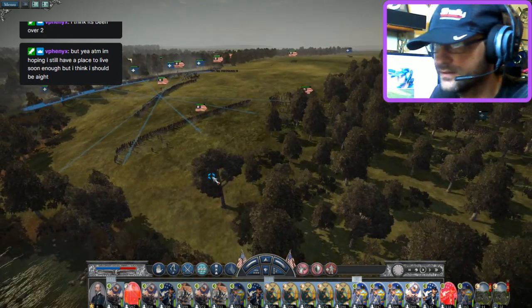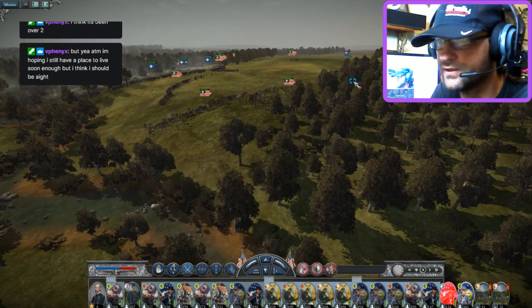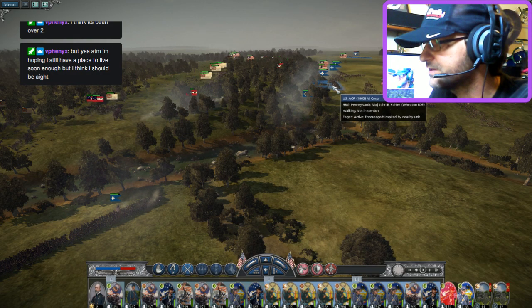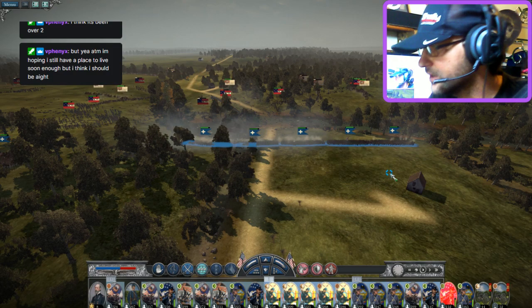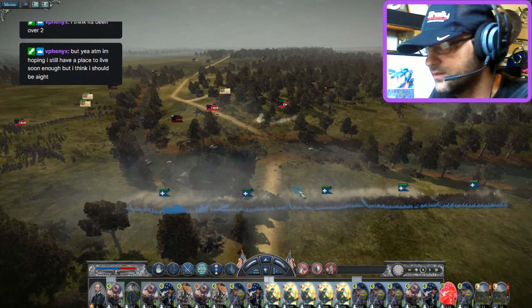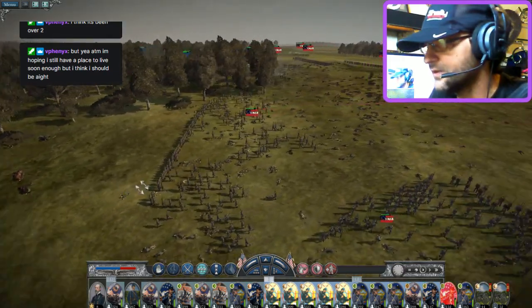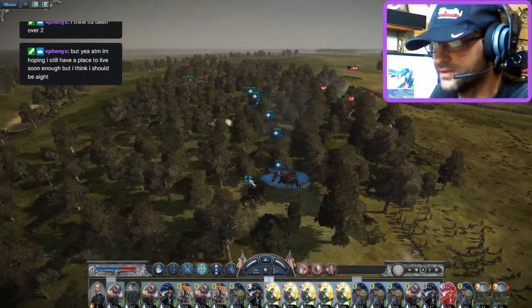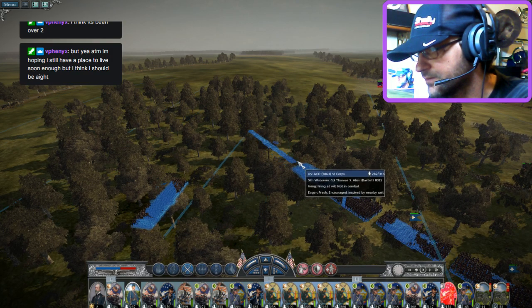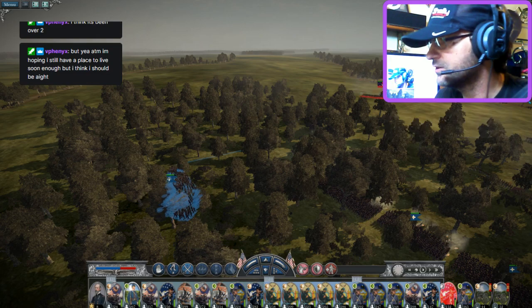We're just going to let our cannons fire at will now. I'm going to pull our men back — they need a rest. We'll pull them all the way back. Try to form the 96th up with them. We'll let our allies do some of the fighting now. My men are tired and have taken casualties. Our front line of New Yorkers is doing great. However, they are going to start getting flanked on the left-hand side. Look at these dead bodies — we're just racking up a body count.